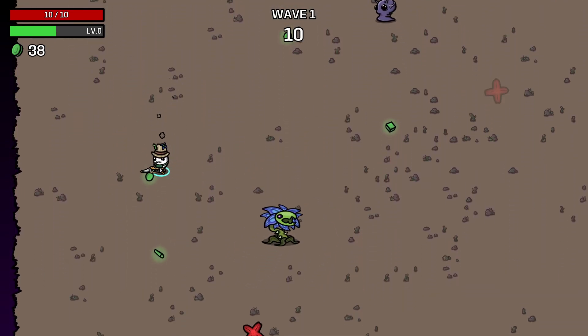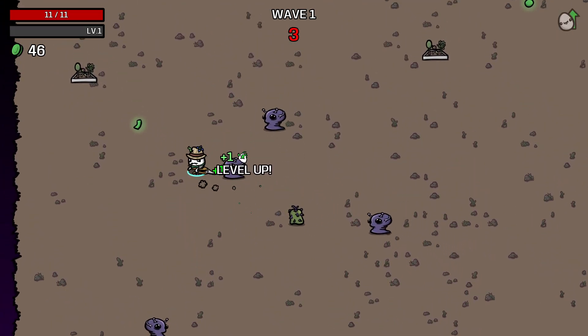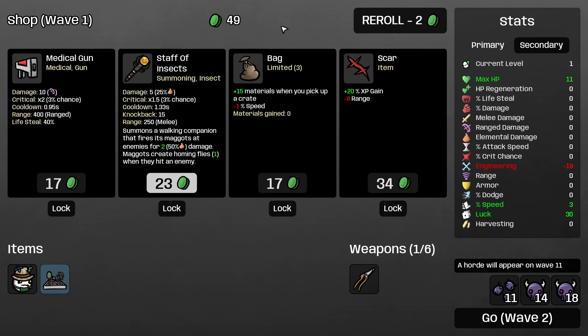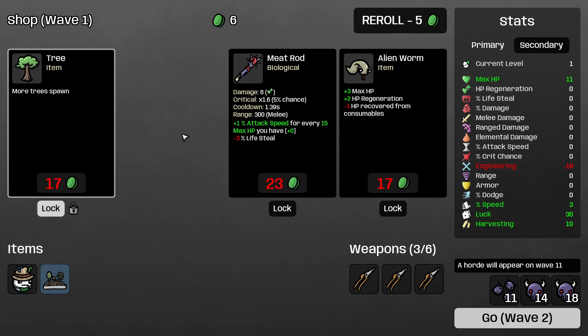I was about to say why are there two gardens — yeah, the weapon you chose is a garden, so that's why. Where are my guys I just summoned? Where are they? There's a part of me that thinks I should just take lungs, but I'm gonna go with speed. Oh — Staff of Summoning Insects, new item! Oh, a tree. I like tree.